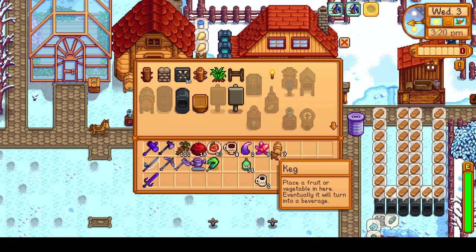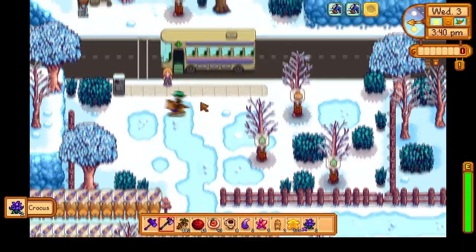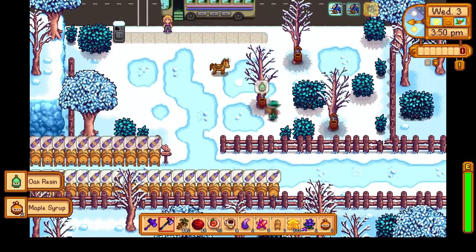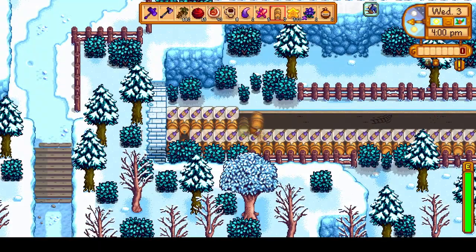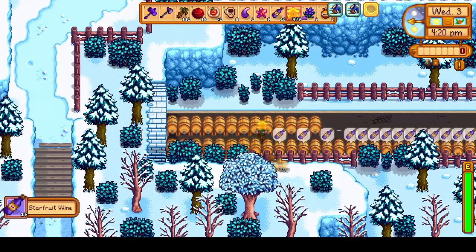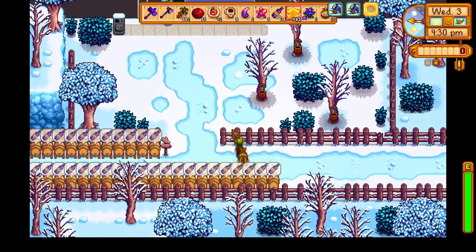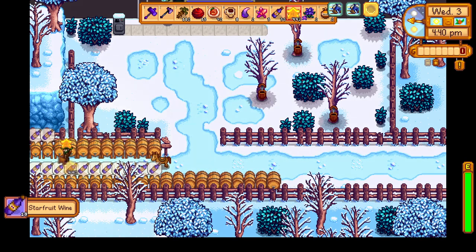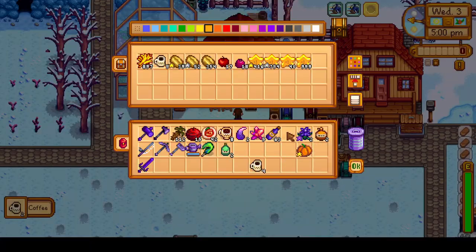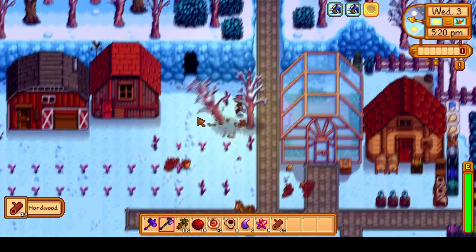Unfortunately we run out of wood and can only craft seven kegs, so wood is our limiting factor. I check by the quarry but there are no trees ready, so we just place the kegs we have and begin cycling them. Our current total is 66, so plus 7 puts us at 73 kegs. We'll only grab 63 wines though because one keg had no starfruit in it, and two hidden in the tunnel I forgot to cycle. Since we do have quite a bit of oak resin now, next time with more wood we should be able to craft even more kegs.